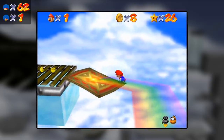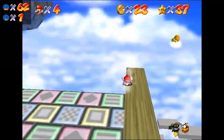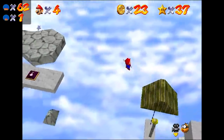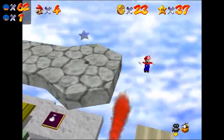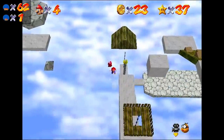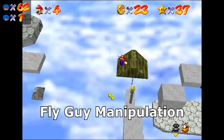After this madness, you'd think Pannenkoek would take a break from Rainbow Ride. He tried to apply the same bloated Bob-omb hands-free teleport strategy to Tricky Triangles, but no matter how hard he tried, he couldn't quite reach the star. During that process, though, he needed to get the fly guy in a perfect location — and in doing so, he discovered a new technique: fly guy manipulation.